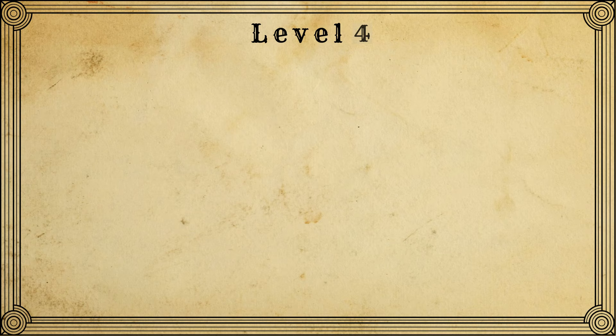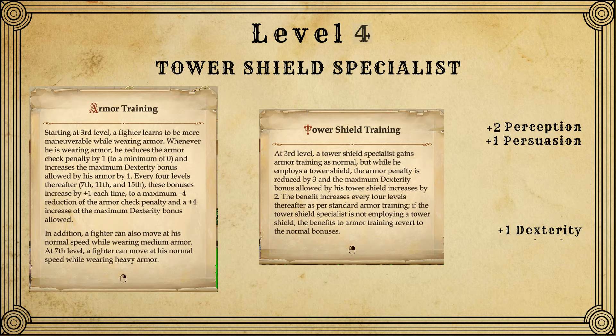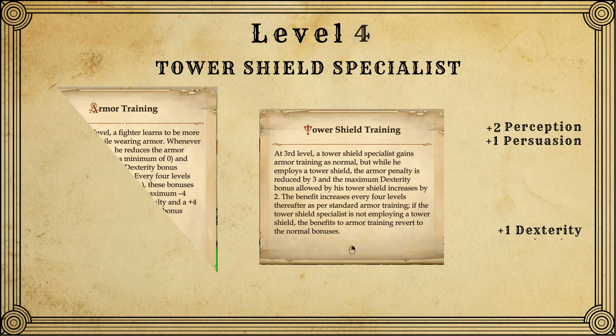At level 4, we're back to putting points into tower shield specialist, and we're going to do this all the way up until level 10. For skill points this level, put 2 into perception and 1 into persuasion. The abilities we get here are tower shield and armor training, which allow you to benefit from your dex bonus more even though you're wearing heavy armor and using a tower shield. We also get an attribute point this level and we put it into dex to increase our dex bonus up to 2, and because of those abilities, we're allowed to benefit from it even through heavy armor and a tower shield.